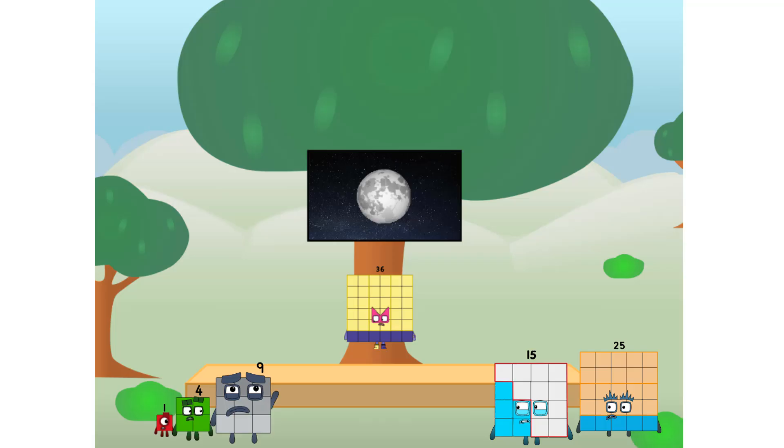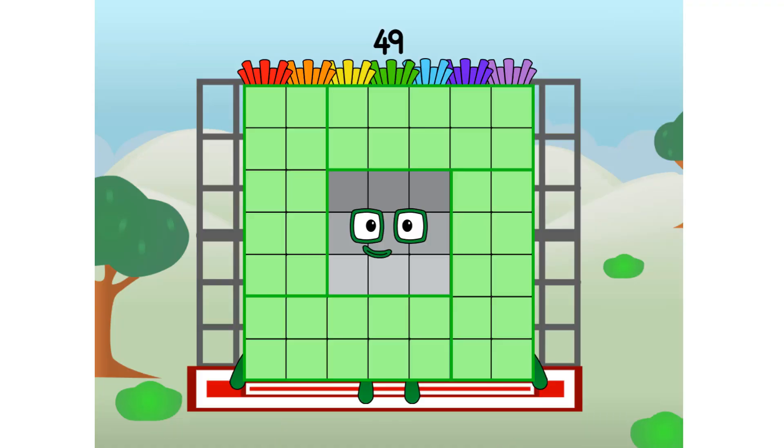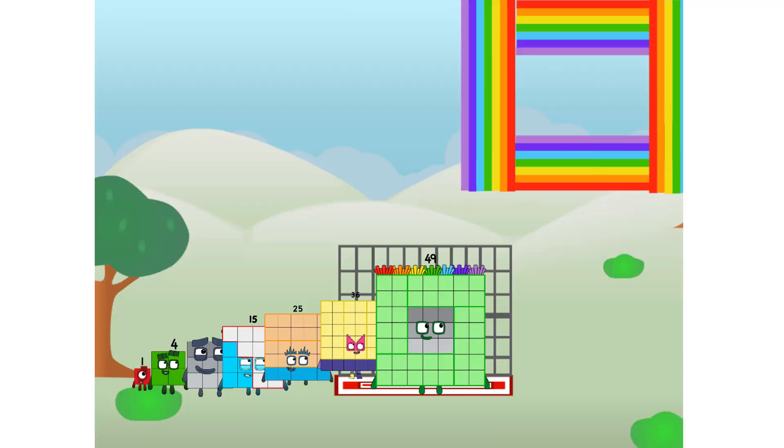I'll be test pilot. But how will we get all the way up there? We call in some friends, some big square friends. 49 commencing rainbow test flight. All systems checking out — 7 by 7. Wish me luck! Didn't get that high, but I did just invent the square rainbow. Guess you've got to give it a go to get lucky.